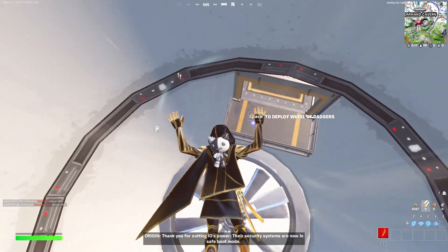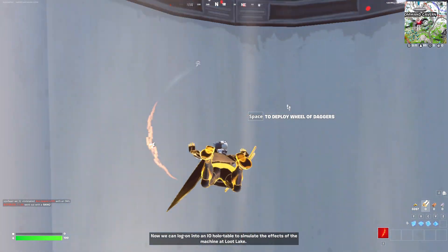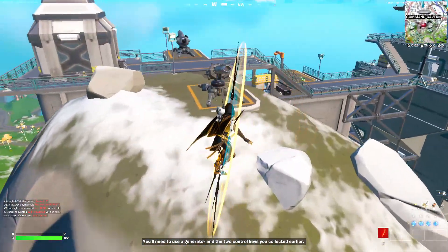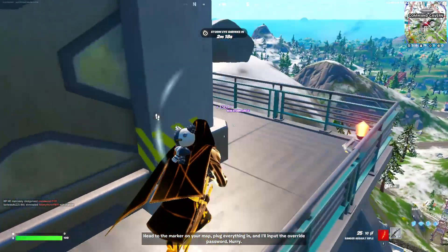Thank you for cutting IO's power. Their security systems are now in saveboot mode. Now we can log on into an IO holotable to simulate the effects of the machine at the lake. You'll need to use a generator and the two control keys you collected earlier. Head to the marker on your map, plug everything in, and I'll input the override password. Hurry.